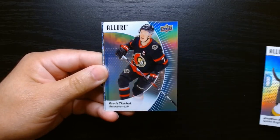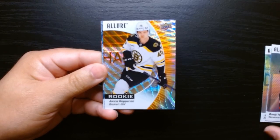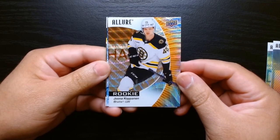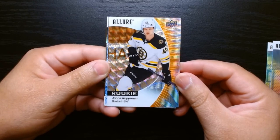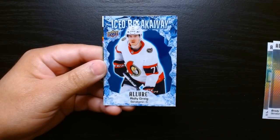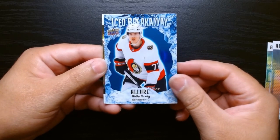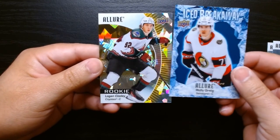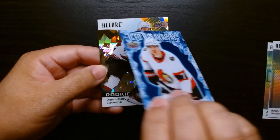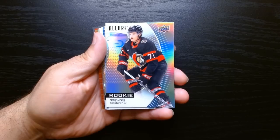Final pack — let's finish strong. We got another rookie — I haven't been lucky enough to pull a Connor Bedard — and we got a Yegor Sharangovich... actually a Copanov on this orange parallel of the rookie. We got something blue here, an Iced Breakaway of Ridley Greig — love that blue in the back. And another rookie: Logan Cooley. We ended up with four or five rookie cards, so I cannot complain.